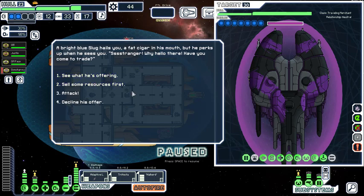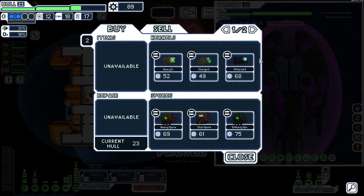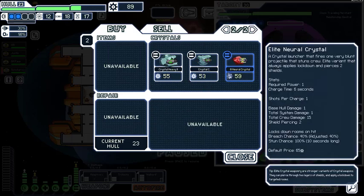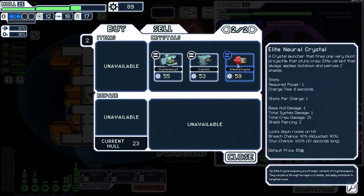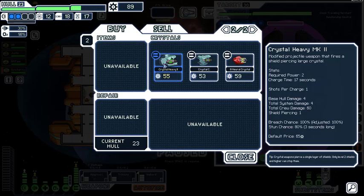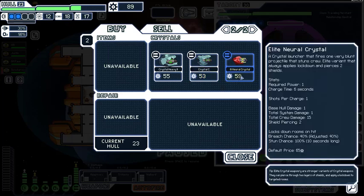Sell 15 missiles. Crystal weapons are always fun — an Elite Neuro Crystal, always applies lockdown, pierces two shields, only one power for six cost. The problem is we'd have to take something out. The Crystal Heavy 2 only does one shot for four but has shield piercing one. Crystal Charger — I hate shield cursing. None of those are good enough.